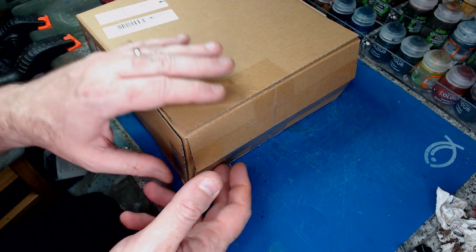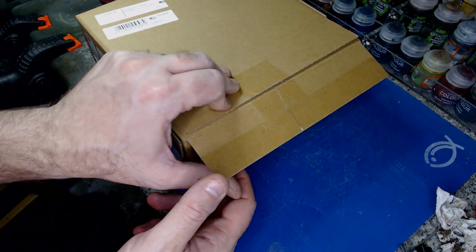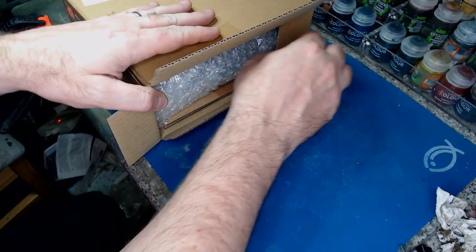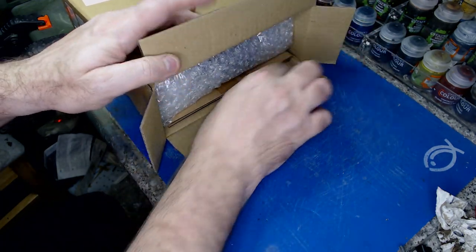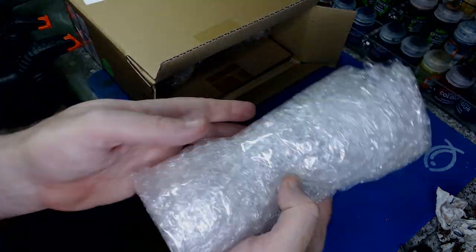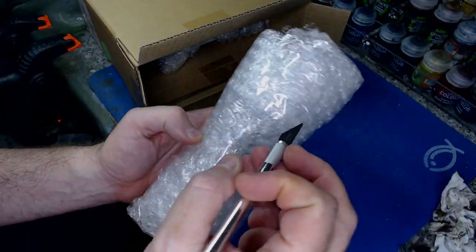As with the Hip, the Sea Stallion comes in a direct-only box, so there's no fancy picture on it. We do get nice thick cardboard and lots of bubble wrap. First up, the hull — let's crack this open.